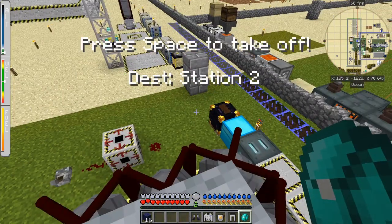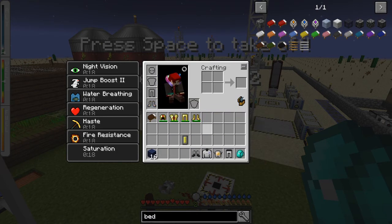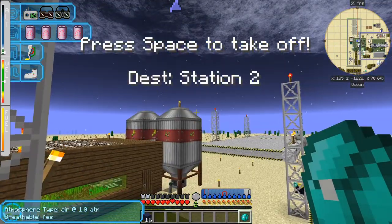We should land on the space station quite well. We'll also change the clothing so to speak and put the stuff away in the bag.